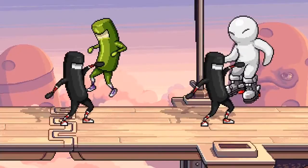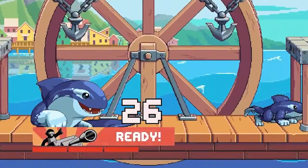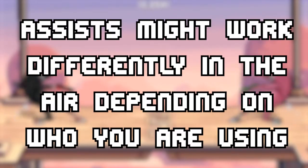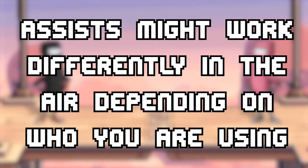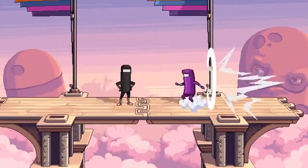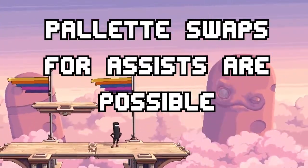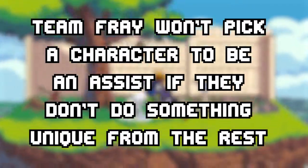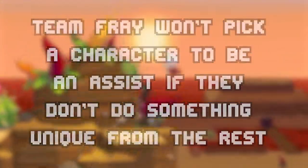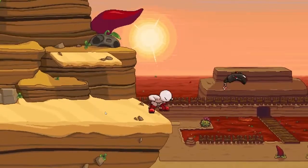Now let's talk about how assists are used in general. You fill the assist meter by attacking opponents — you will never gain meter from getting hit, which is nice. Assists might act differently in the air depending on which one you are using. Players can choose the same assist, so in a 1v1 both people can have Pepino, or in a 4v4 everybody can have Joseph. Palette swaps for assists are also being considered. They generally won't pick a character to be an assist if they don't think they'd do something unique, and assists can become playable characters in the future.